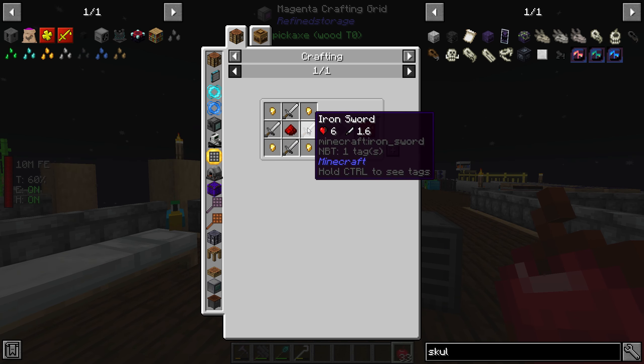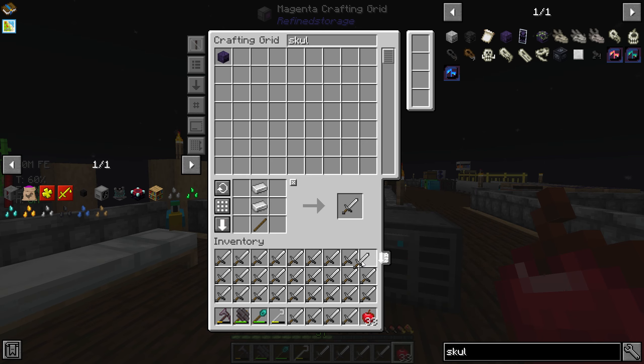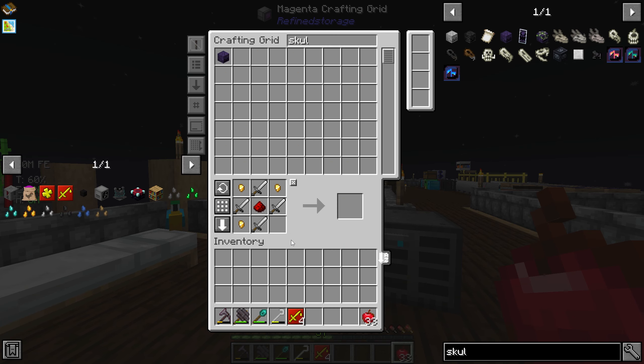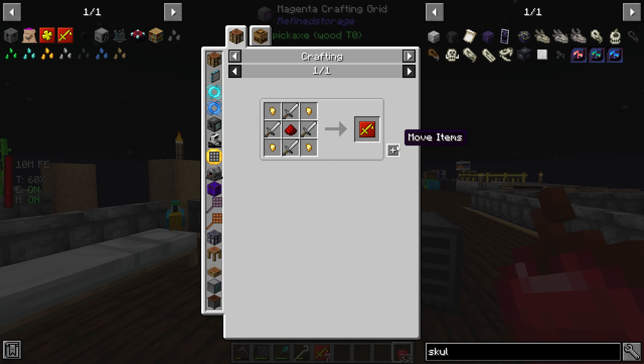Now let's work on making these upgrades. I need ten of these, so that means I need 40 iron swords — that's actually quite a lot. I'm going to make a bunch of iron swords in my inventory and see how many that makes. Can I make enough? That makes four. I just need a few more gold nuggets. I make seven, so I need that one sword. One, two, three, four — that should be enough to make ten of these upgrades now.